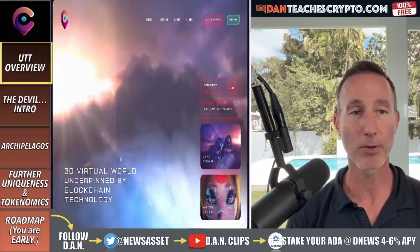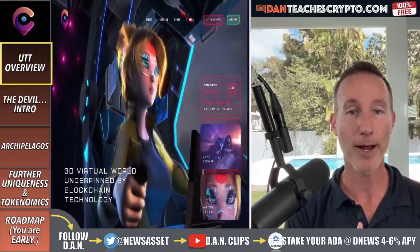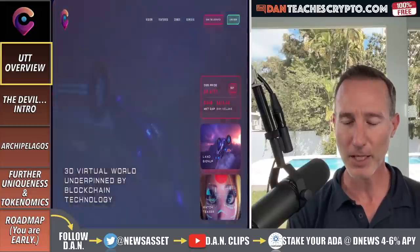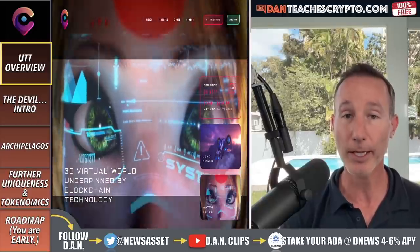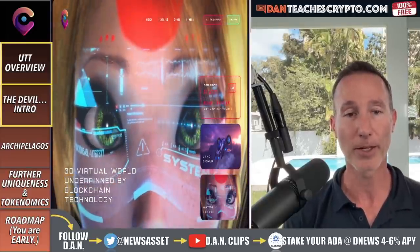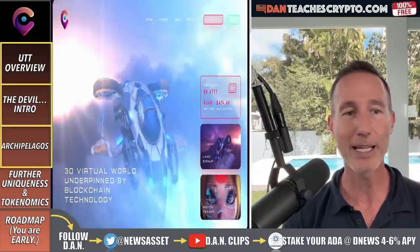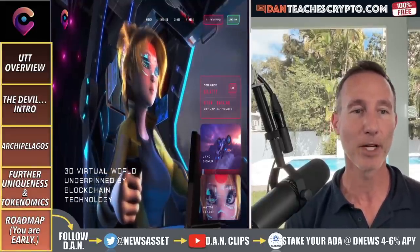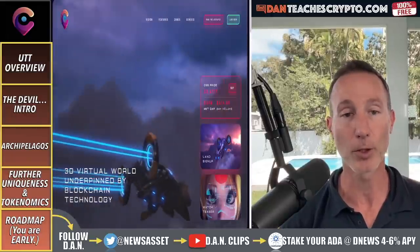The first thing we're going to start with is what I call the UTT overview, which is the utility, the tokenomics, and also the team — just to give a brief overview about what we're dealing with as far as this project. Then we're going to get into the details: the introduction, the archipelagos, the further uniqueness and tokenomics. And lastly, we'll take a look at the roadmap and tell you just how extremely early you are.